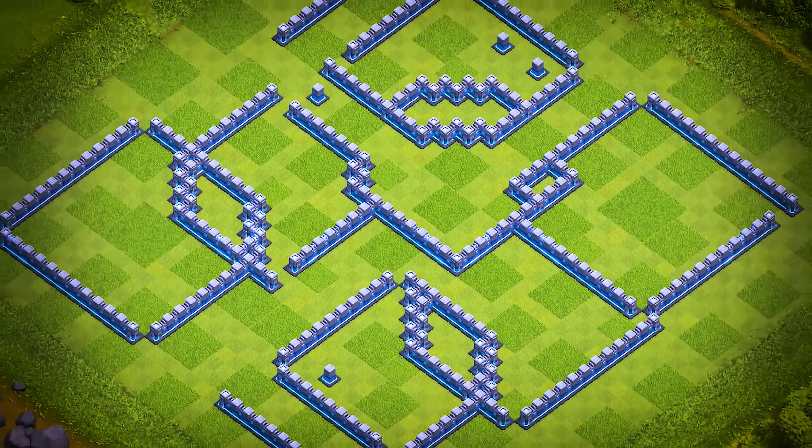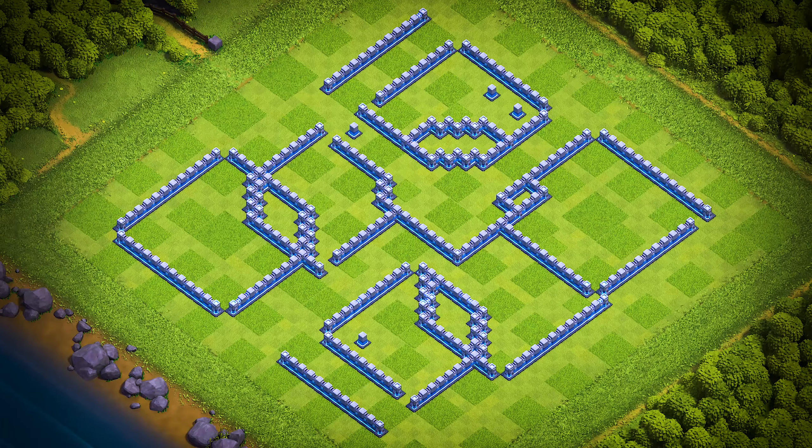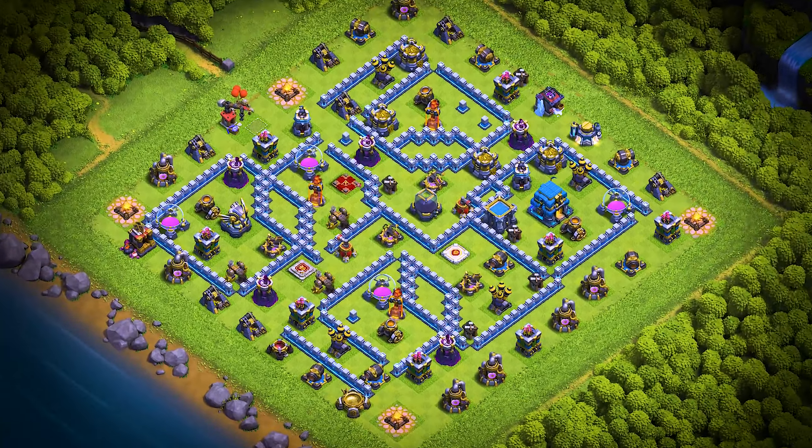TH-12 base number 13: this Town Hall 12 base design is an anti three-star trophy pushing, war, CWL, and farming base. For clan castle troops, use two super minions, two headhunters, and four archers.